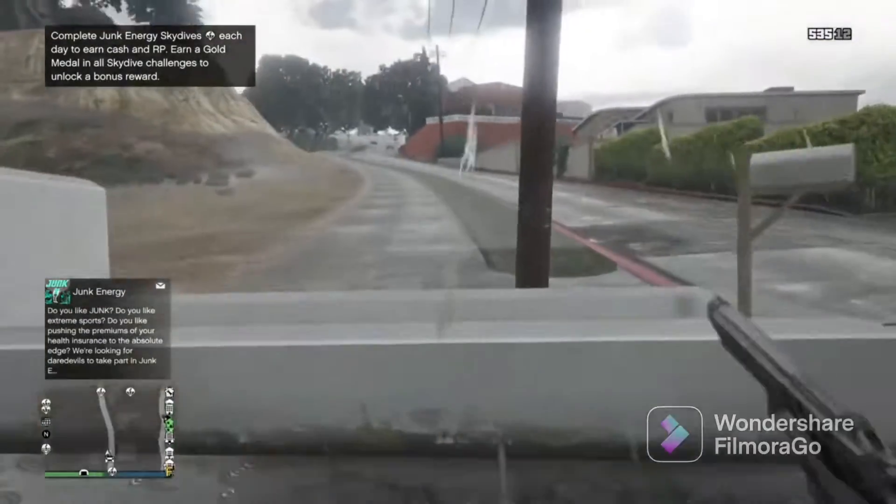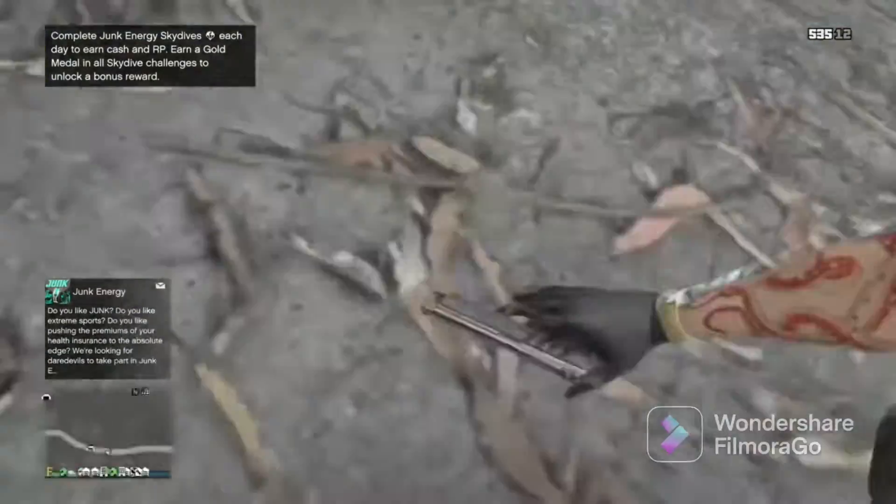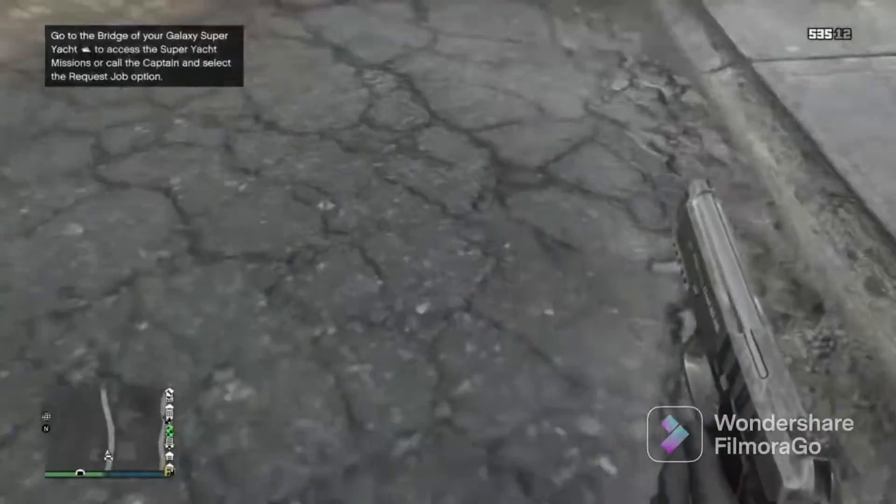first person and run straight over this ledge and you should super jump in the air. Let's do it again.